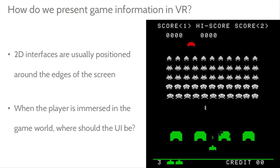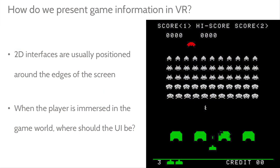Historically, 2D interfaces are often on the periphery of screens — developers realized players want to focus on the game, so they put the UI on the outskirts. But the challenge is that if you're completely immersed in that world, there's not necessarily a good place for the UI.